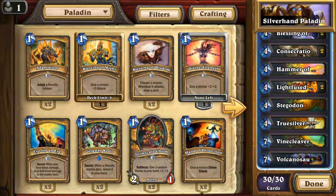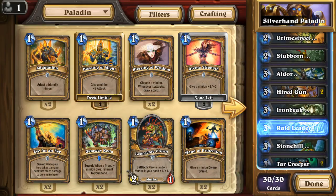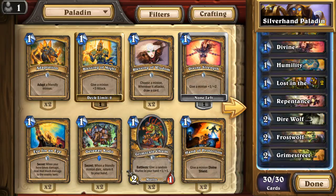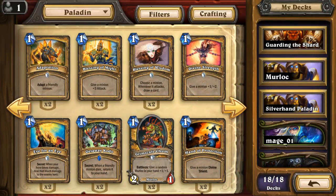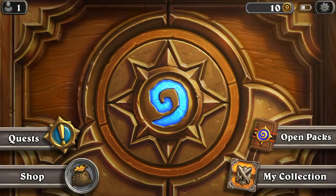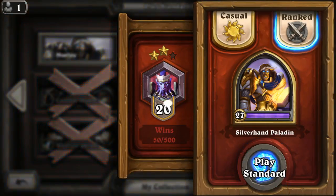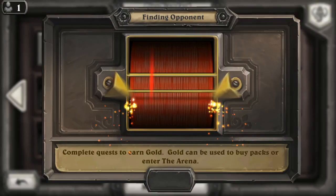I'm gonna make my own, and basically what I did is combine a lot of taunt minions with some boosters like the Blessing of Kings and the Blessing of Might. My tactic for this deck is to take my Silverhand recruits and try to spawn them as many as possible, while at the same time placing my taunt cards in the deck, hoping to kind of get to that mid-to-late game where I can do some real damage, especially with my Volcanosaurus and his double adapt, which is my only really big offensive card in the deck.